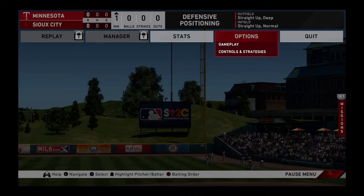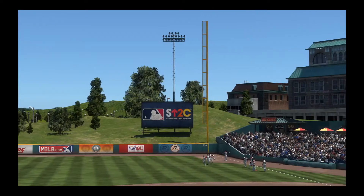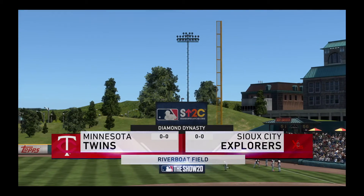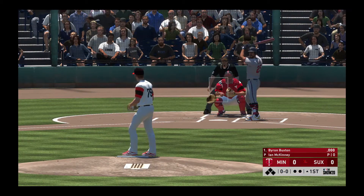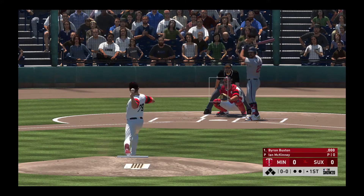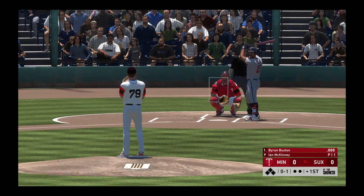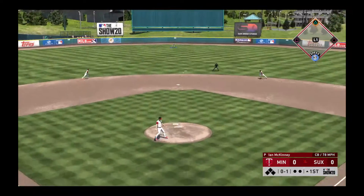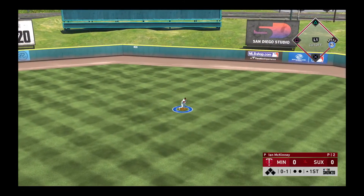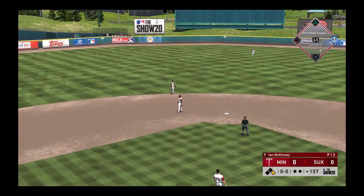Today we bring you Diamond Dynasty action between the Minnesota Twins and the Expos. Now at the plate, Byron Buxton, and we are ready for some daytime baseball. Into center field, line drive, base hit. So the Twins put their leadoff hitter on to get the inning started.